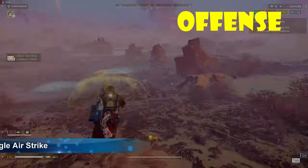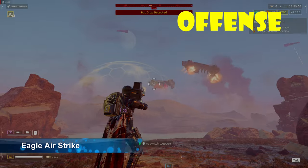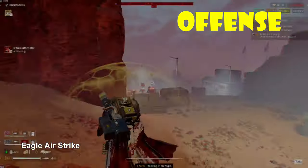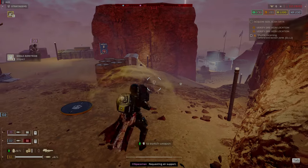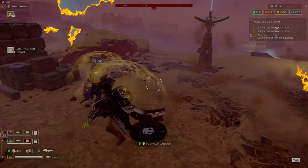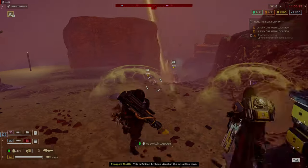For offense, the Eagle Airstrike is the perfect stratagem to take out groupings of bugs and bots. It can be used on nests and fabricators, as well as heavies like chargers, Bile Titans, hulks, and tanks. The Eagle Airstrike is available early on, and I still use it consistently at level 70+.